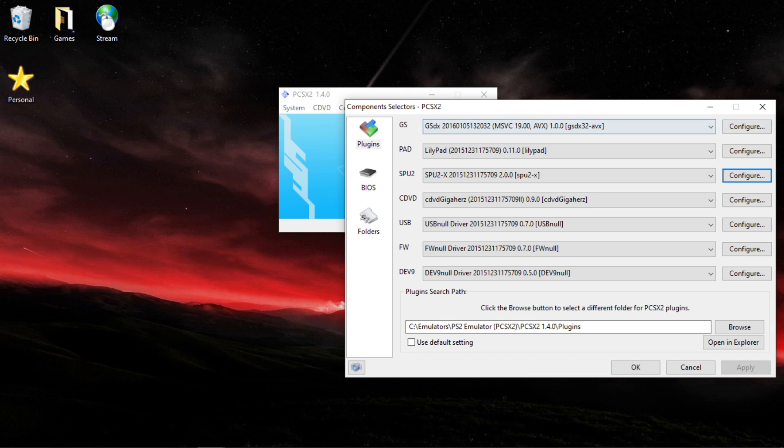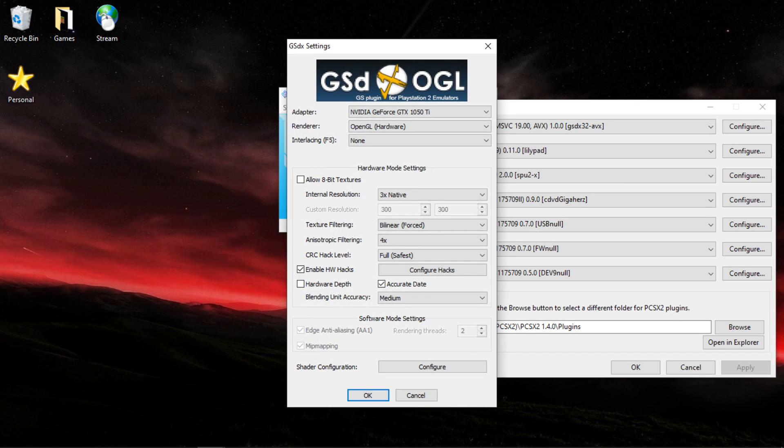Once you've done that, go into your GS Plugin Settings, Configure. If you have a graphics card — which I'm suggesting you do, because it's hardware — make sure it's your graphics card, not your processor or whatever. Make sure Vendor is set to OpenGL, as all the other hardware options have severe issues. Interlacing should be none, 8-bit textures should be off. I'd recommend 3xNative, but you can go native, 4xNative, or 8xNative — sometimes they cause different visual glitches.